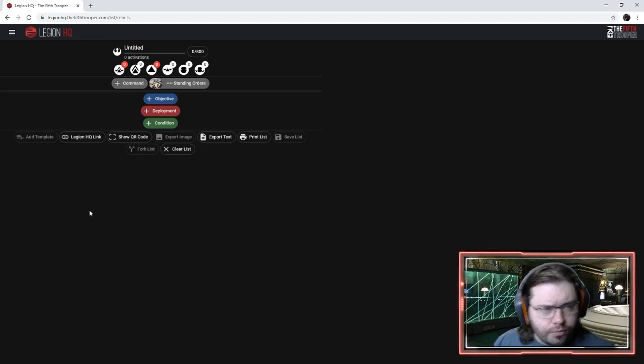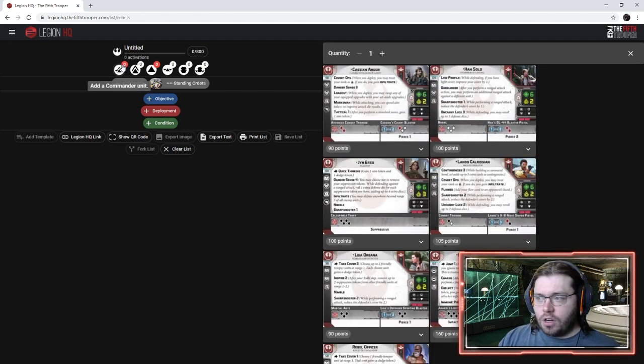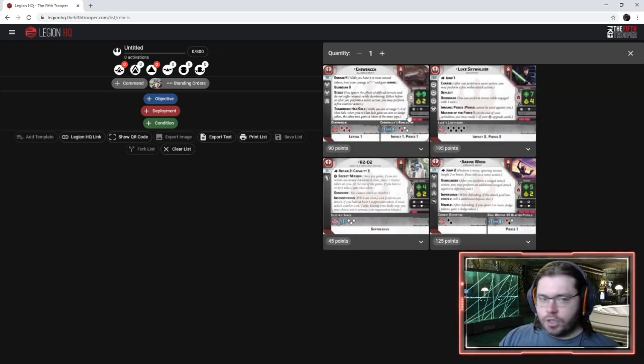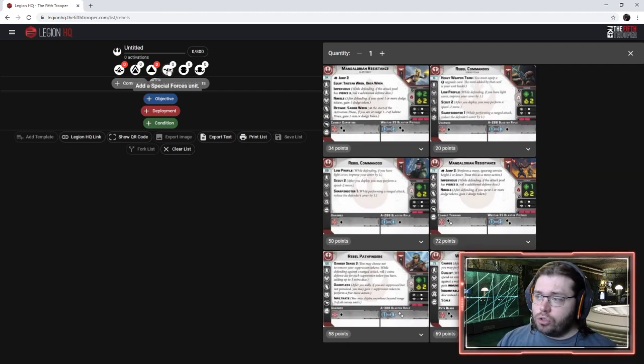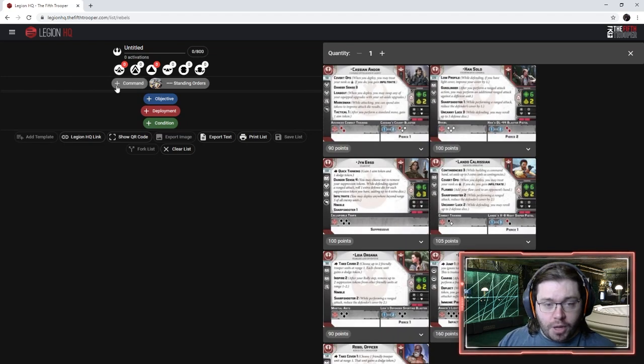We're building a Rogue One list, so we want to start with the theme — and that means the characters. There are a total of five characters in Legion that are from Rogue One: Cassian, Jyn, K2 — who only shows up if you have Cassian selected — and then two characters you can add to the Pathfinders unit: Bistan and Pao, who are also from Rogue One.